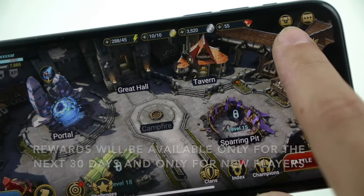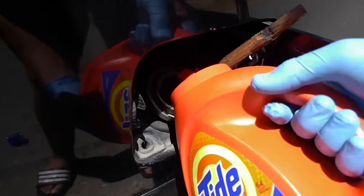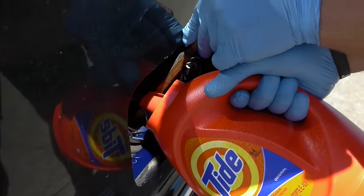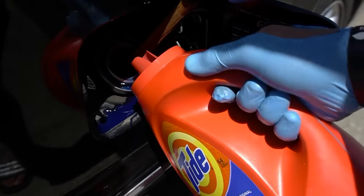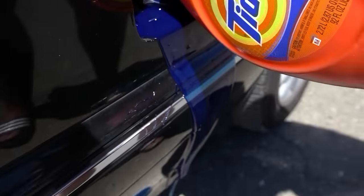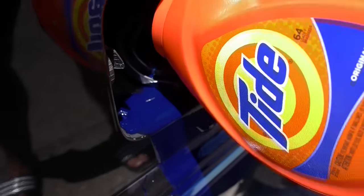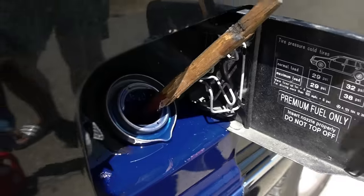Let's go ahead and start pouring the Tide inside the gas tank. It's a little hard to see, but keep going. Now we're pouring the rest of the bottle at a quicker rate. You can see it's actually leaking down a bit but it is going inside as well. I think that's enough — we're going to get inside and try it out to see how the car runs.